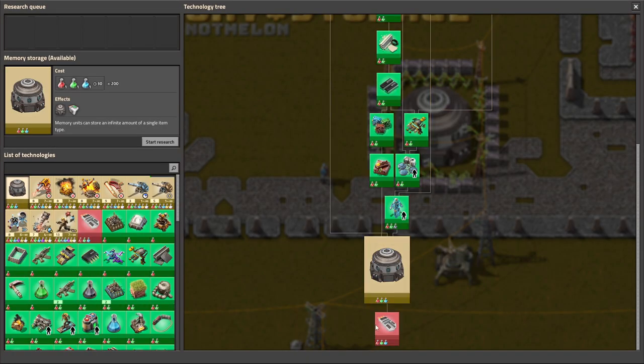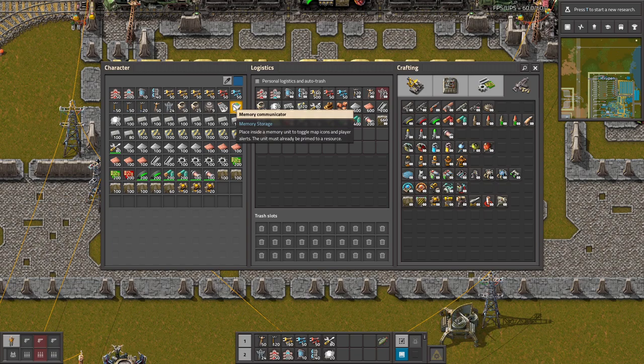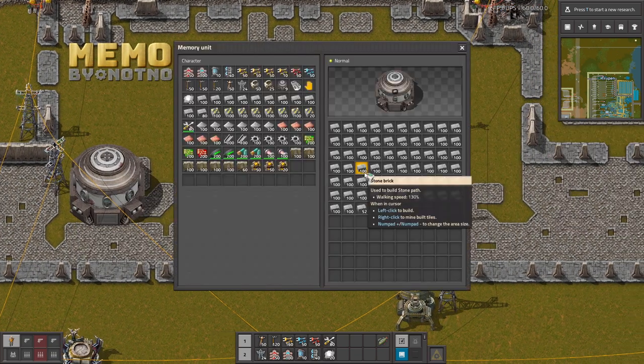It also unlocks with the technology an empty memory card that you can use to store items. So this is the memory communicator and the memory element. Let's try the memory communicator.